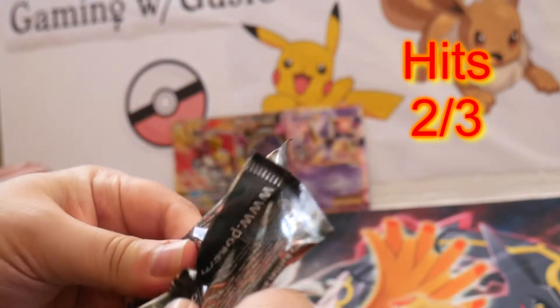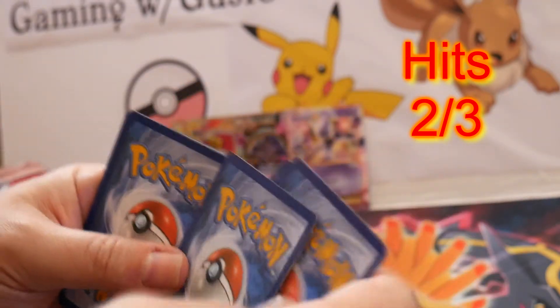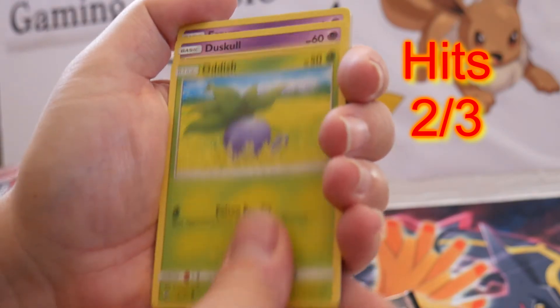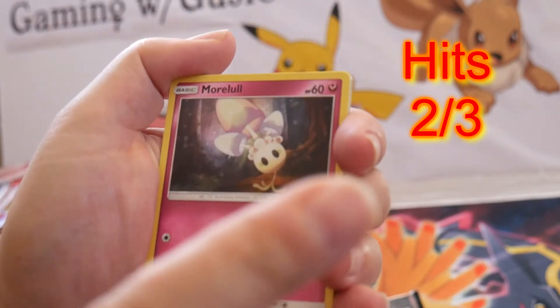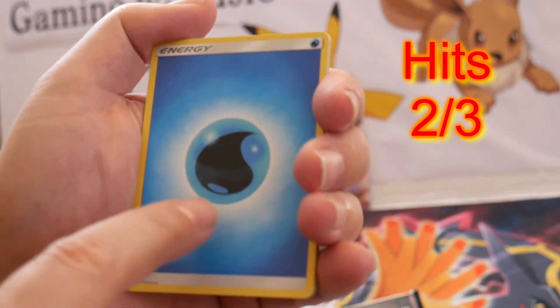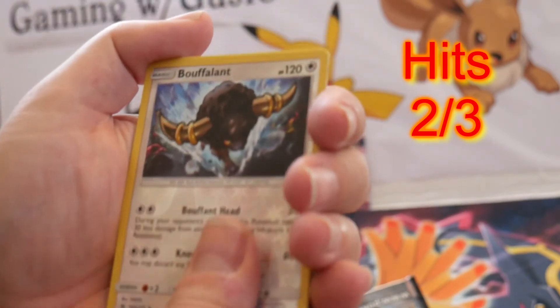Last pack — Sun and Moon Burning Shadows. Mudbray, Oddish, Dusclops, Espurr, Morelull, and let me call it before we get there — there's going to be a fire energy in this pack. Let me call it as I see it, there's going to be a water energy right there. Porygon2, Metapod, Lana, a Bouffalant Reverse, and a Scolipede.